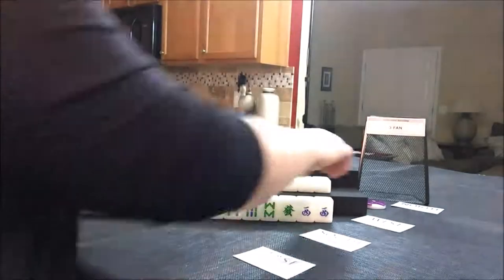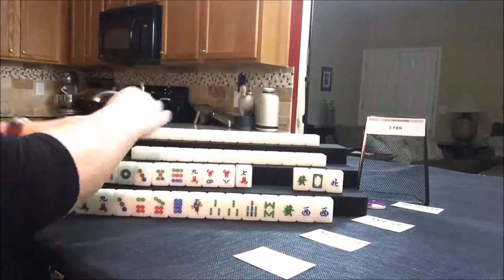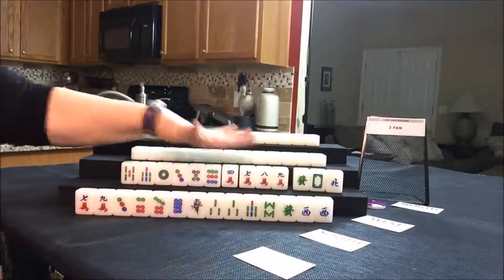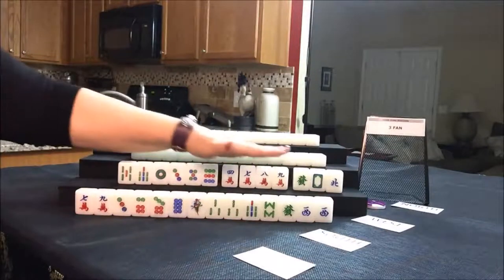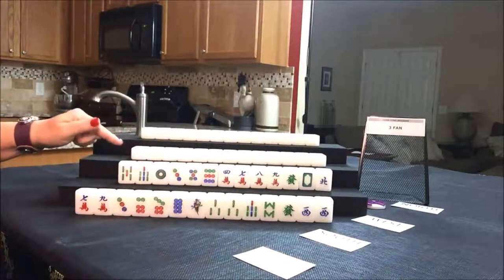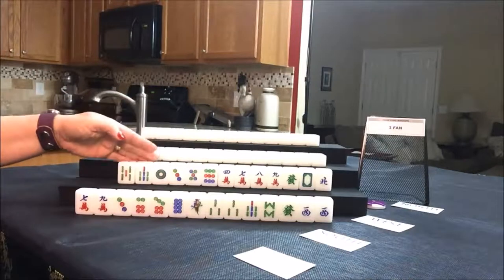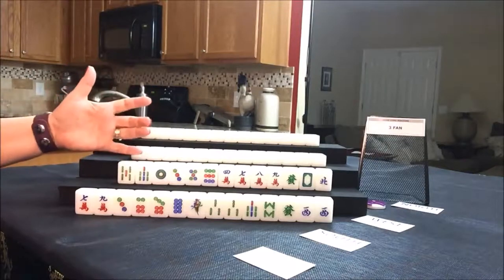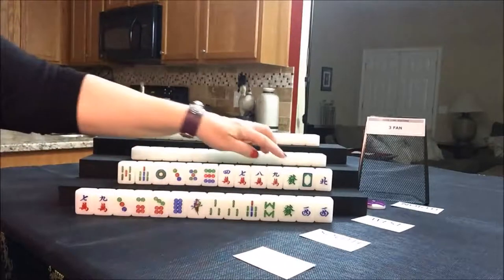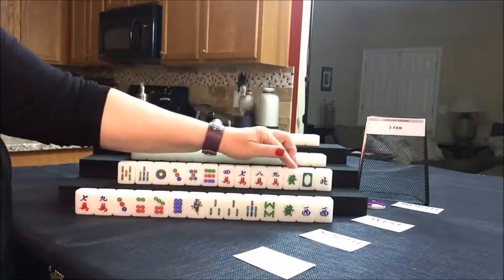Let's see what south has. They have an even number of cracks and dots; we'll have to wait and see what we can do for them. They have no flowers, so that's a fawn right there. So we need to get two more fawns from somewhere. All chows is one fawn. They do have some dragons — those might help if we can get a pair and then pung it, because any pung of dragons is a fawn.